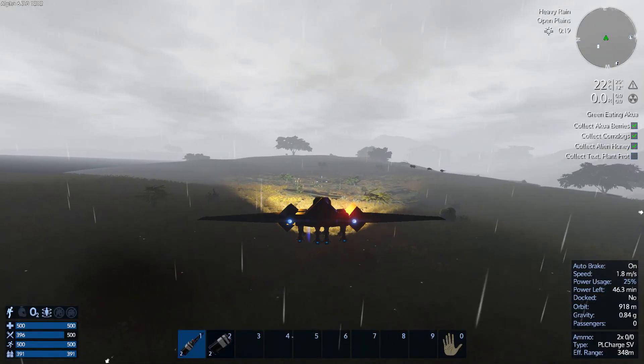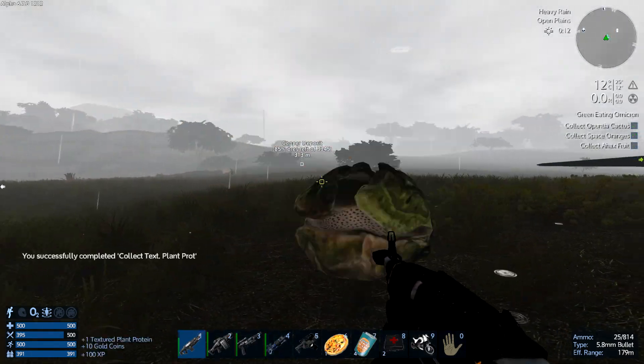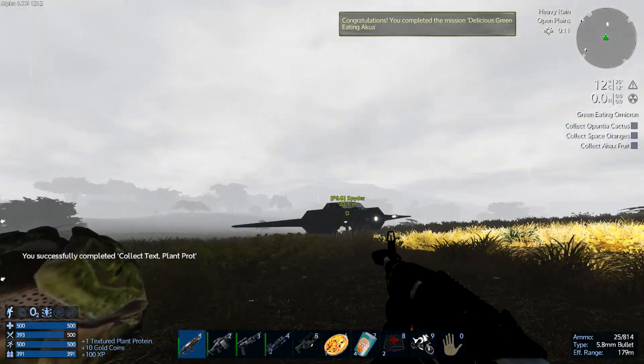Last but certainly not least is our textured plant protein — you can see it off on the right as I scoop it up. That will complete our first mission.